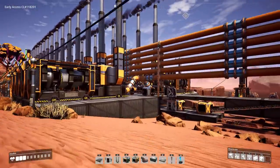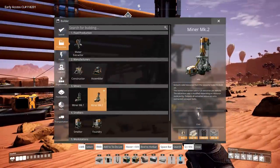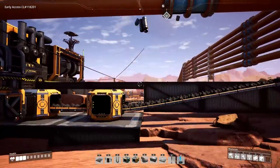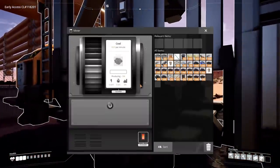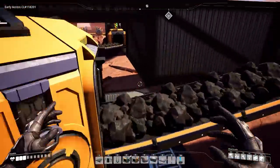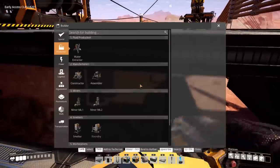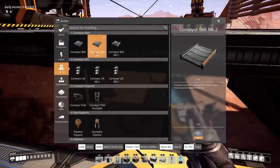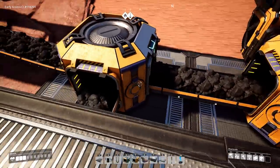Over here at the coal power plant, hopefully I have enough materials to upgrade everything. We'll start with the Miner Mark II — upgraded in place, and that one upgraded in place. Those will now double in speed. This impure node has gone from 30 to 60 items per minute — which is exactly what a Tier 1 belt can hold. Let's look at the belts: Tier 1 is 60 per minute, Tier 2 is 120, Tier 3 is 270.